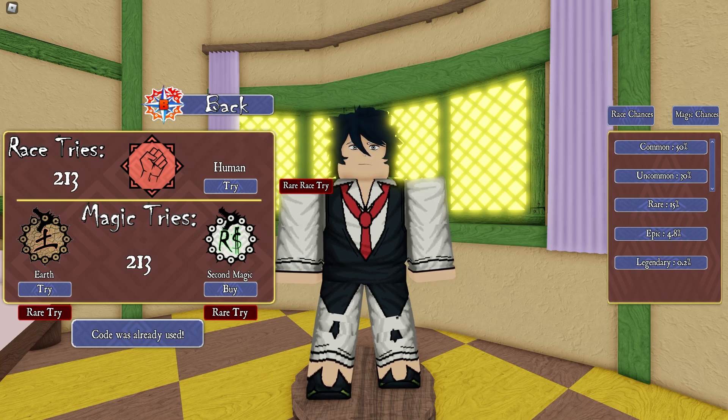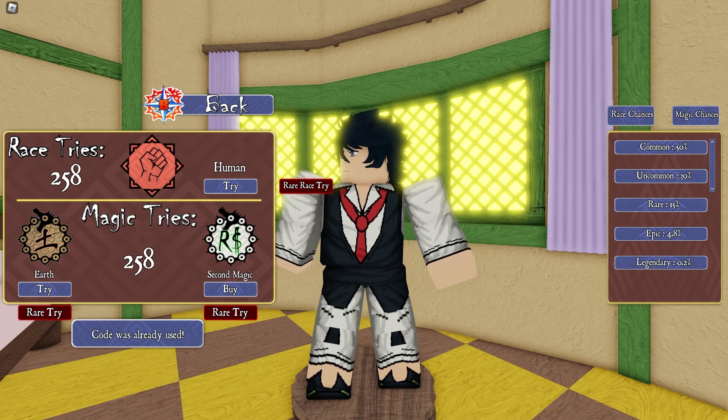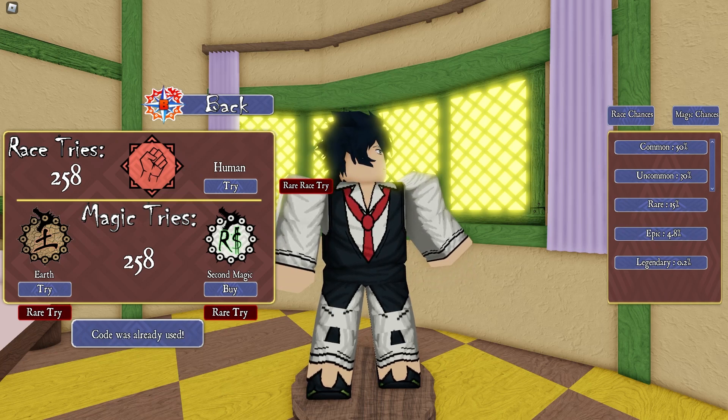The next code is Happy Holiday Season 2000. This code gives everyone 25 spins each — redeem it right now.